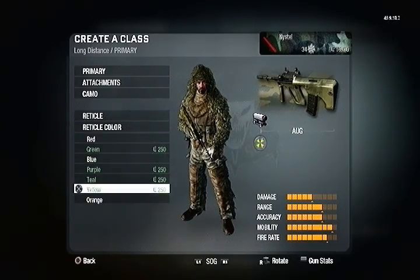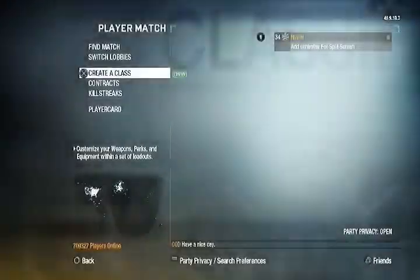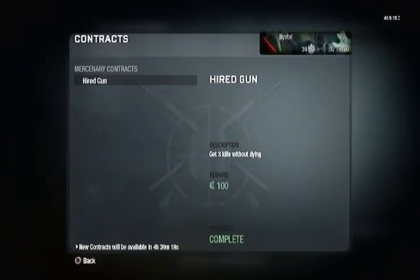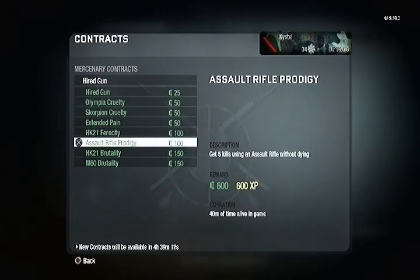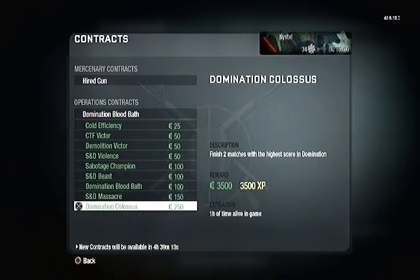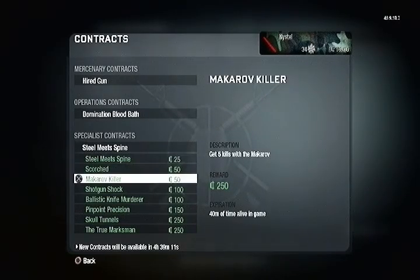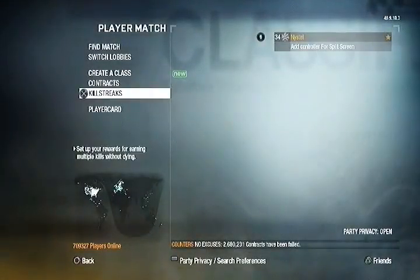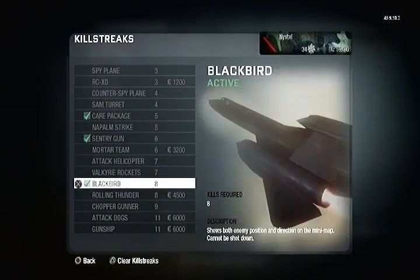It's all about customization, which is pretty cool, and you can do different colors with each. Back to the menu again — I'm going to show you the contracts. There are three types of contracts with a time limit to complete them. Some offer XP, some offer just money, some offer just XP. There is a cooldown period that can be like 15 to 20 minutes or so.